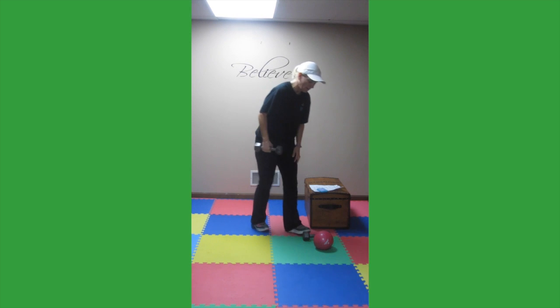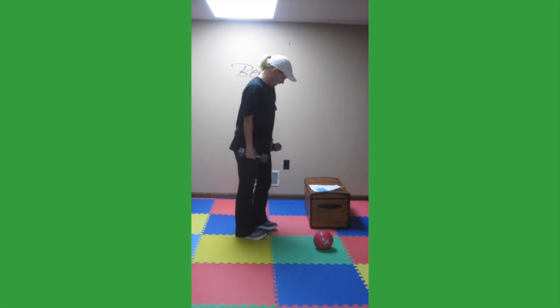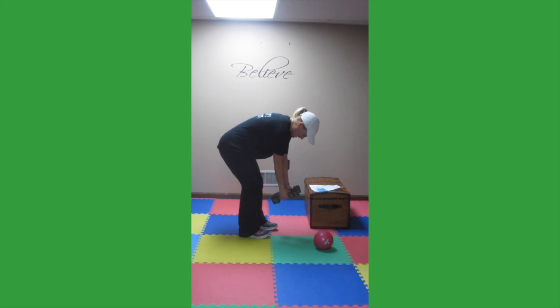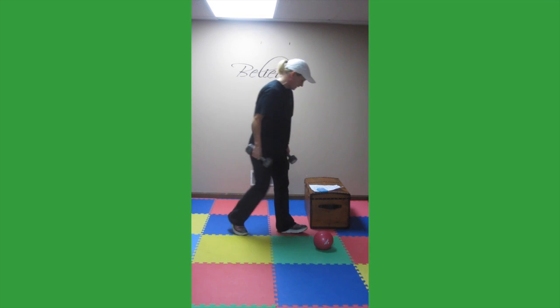The next exercise, we need both of our dumbbells. We're going to do bent over rows for 30 reps, going 1, 2 to 30. Here we go — 1, 2, 3, 4, 5, 6, 7, 8, 9, 10, 11, 12, 13, 14, 15, 16, 17, 18 — pull — 19, 20, 10 more — 1, 2, 3, 4, 5, 6, 7, 8, 9, 10. Make sure you're bent over with a slight bend in your knees to protect that low back.